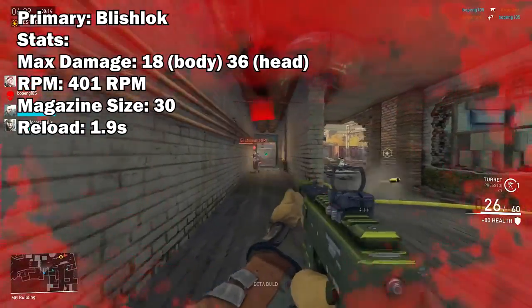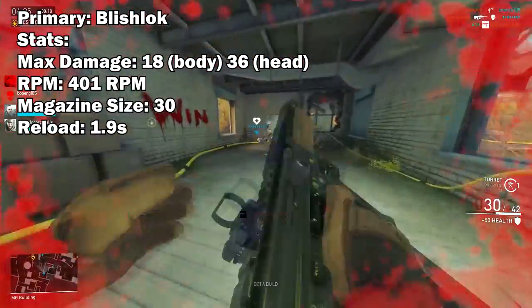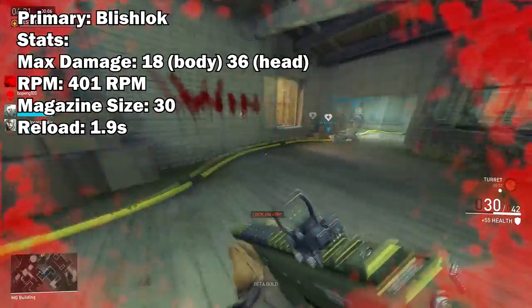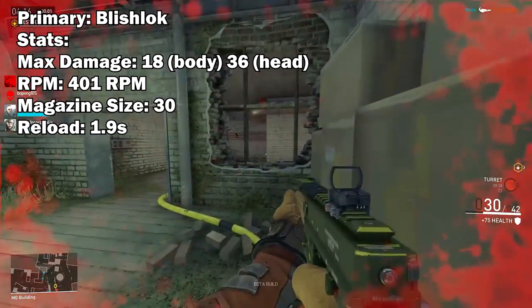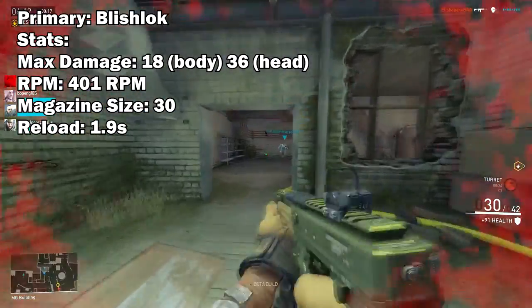For the damage, the Blishlock will be hitting at a maximum of 18 damage body shots, which is 36 damage headshots, but at a rate of 401 RPM, which is even slower than Fracker's LMG and only about 40 rounds per minute faster than the Drice AR, which is of course a semi-automatic.